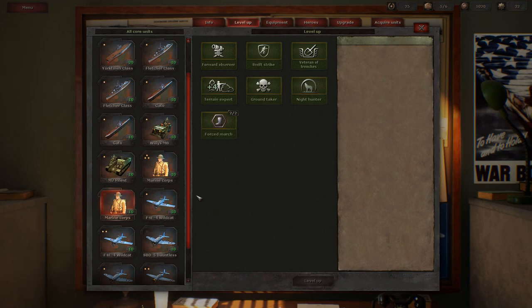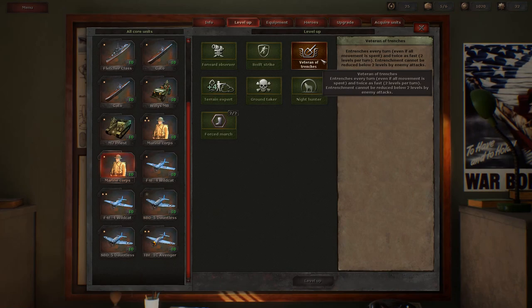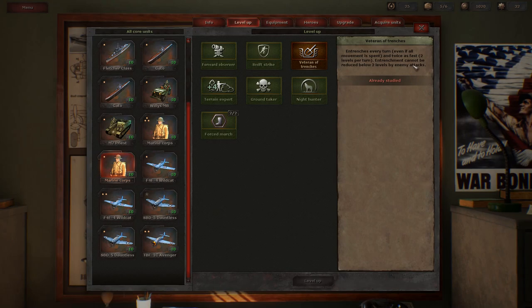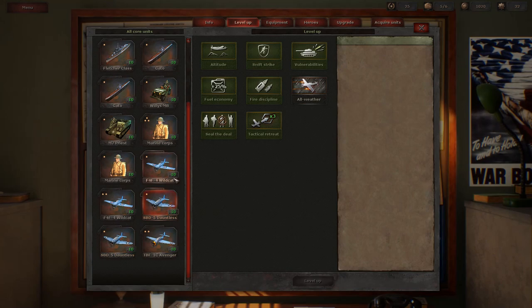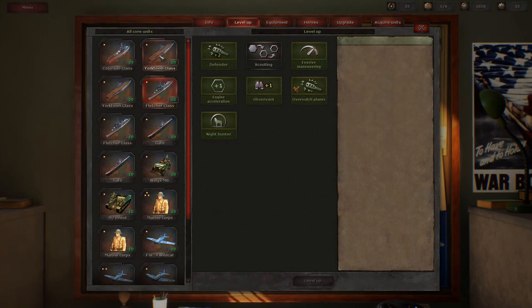Let's level up these units. For recon we'll get the forward observer - really useful, and it also gives a bonus to our artillery if the recon unit has scouted them out. The artillery is a bit trickier, but we'll go for the defensive support upgrade that lets them do support fire three times rather than just once when somebody attacks a unit within range. The marine unit gets veteran of the trenches - really good because they can trench every turn even if they've used all their movement points, entrenching two levels per turn and not being reduced by enemy attack.